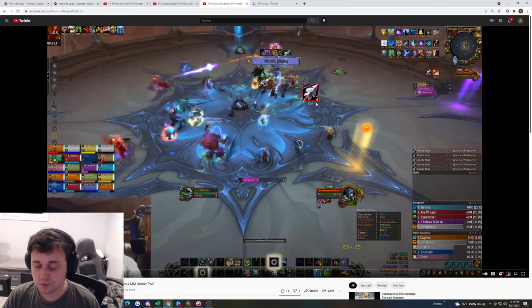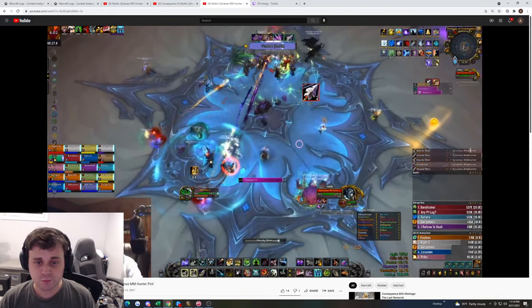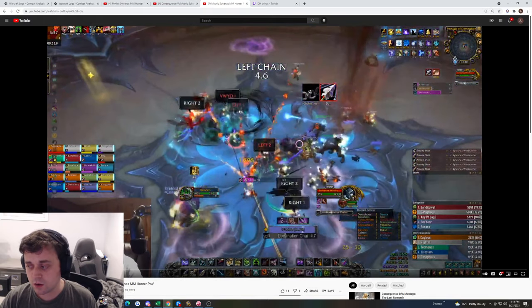As an Alliance guild, we have Dwarf Racial, so we play a slightly different P1 than most. Chains 1 is about to come out. There is a WeakAura on Wago — every guild should set it up. It's going to tell you which chain to go to clear your stacks.